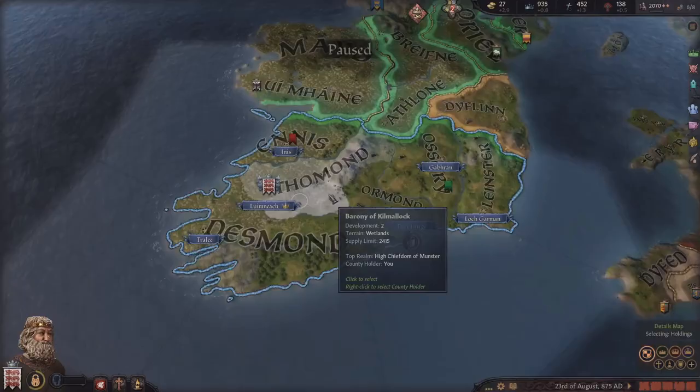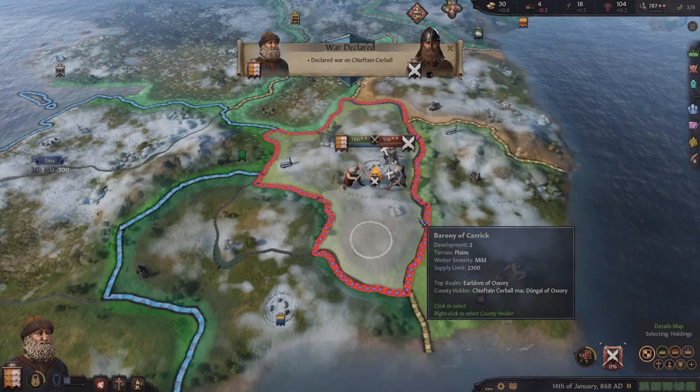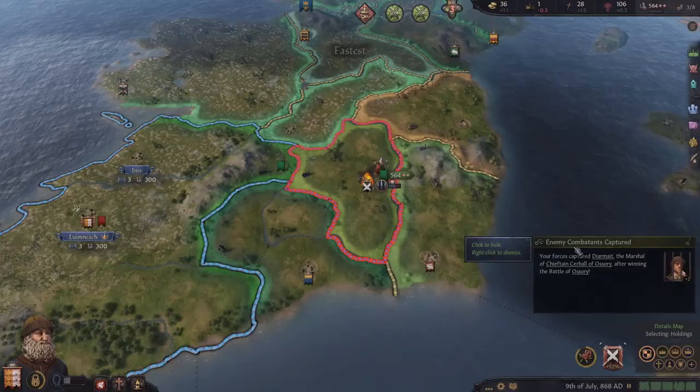The fastest way to get more domains is to go to war with your weaker neighbors around you. But if you're not playing as a tribal ruler, it might be easier to take the domains away from your vassals, and this is how you can do that.